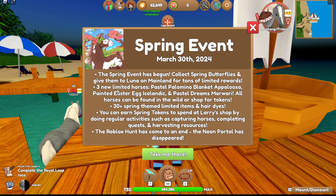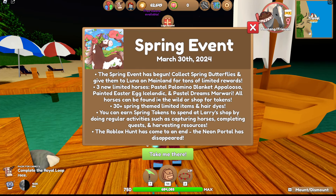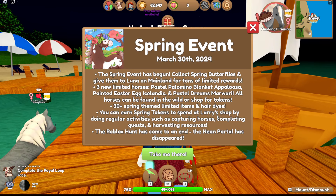We need to collect spring butterflies, and there are three new limited horses: pastel palomino blanket appaloosa, painted Easter egg Icelandic, and pastel dreams Mawari. All horses can be found in the wild or you can shop for tokens. There are also 30+ spring-themed limited items.